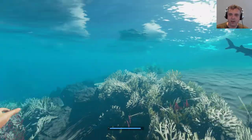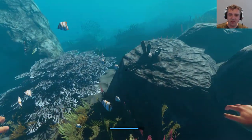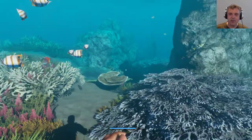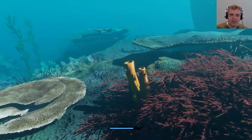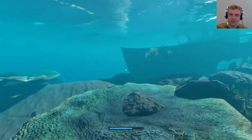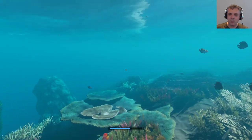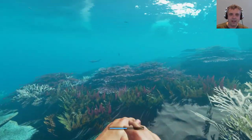Let's do some diving and see what we can find. Oh man, it's starting to look really good — big props. Here's one of the new tube corals, and they come in a few different colors like this yellow one. The background music sounds a little bit different — slower, almost like a piano.